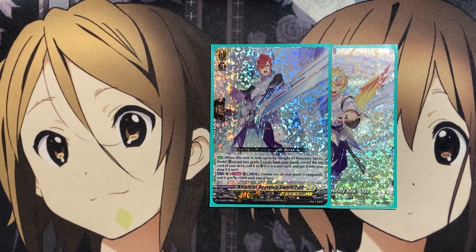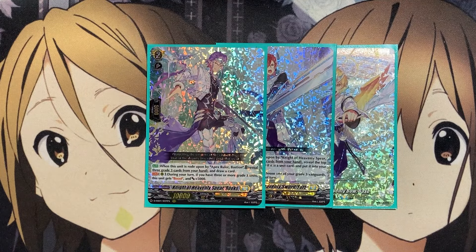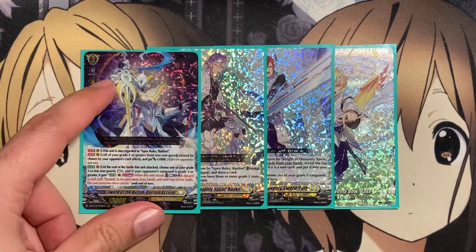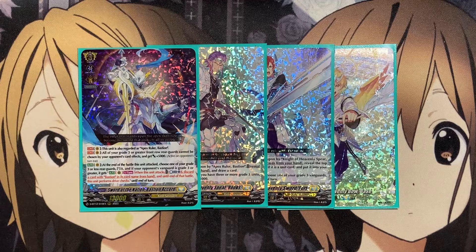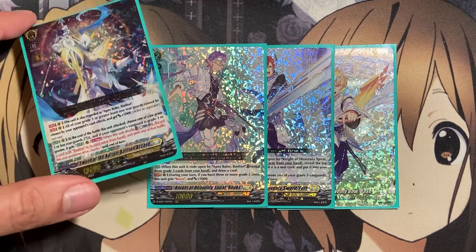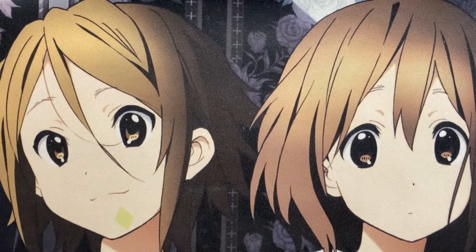There are only a couple of orders we run in the deck. Our grade two is Knight of Heavenly Spears Rook — when rode upon by Apex Ruler Bastion, reveal three grade threes from your hand to draw one card, making it more of a guarantee to get a card into hand. Our grade three is Sword of the Nation, Bastion Accord, also regarded as Apex Ruler Bastion, so when riding it from the ride deck you get the reveal-three draw off of Spear Rooks along with the copy in the ride deck.